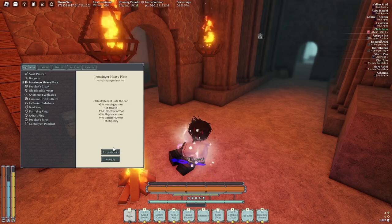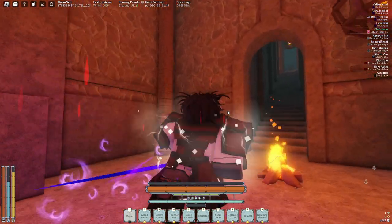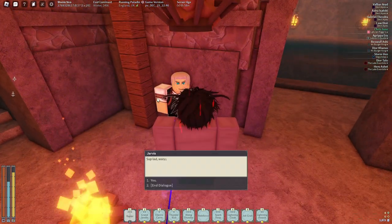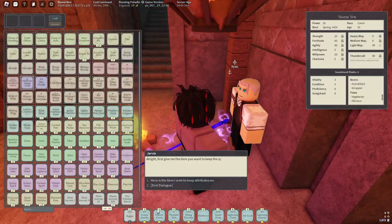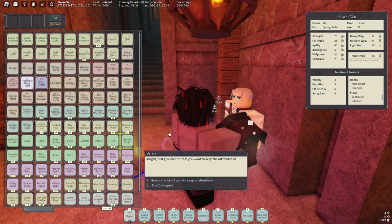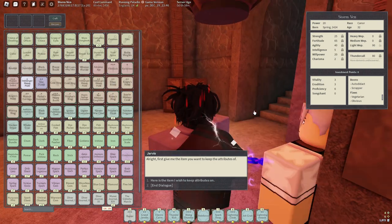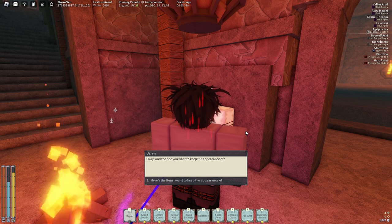As you can see it looks really bad with the Darren Singh armor, so we're going to unequip it. Then you want to talk to him — 'Want to smelt some gear?' Yes. Then you take the item you want to keep the attributes on — this is the Iron Singer Heavy Plate — hold it in your hand and press one.